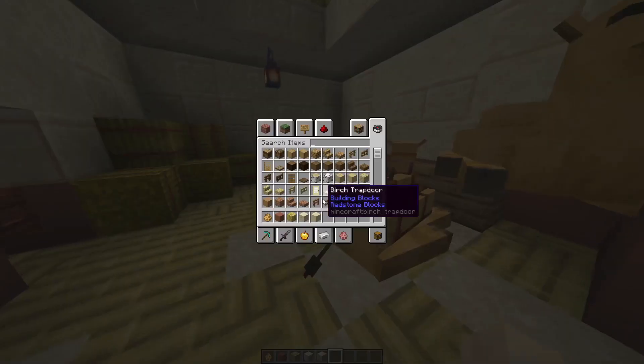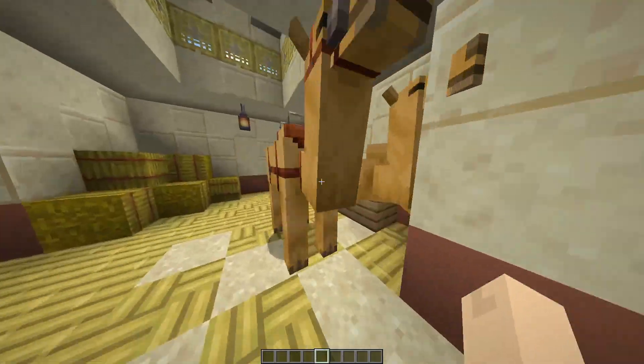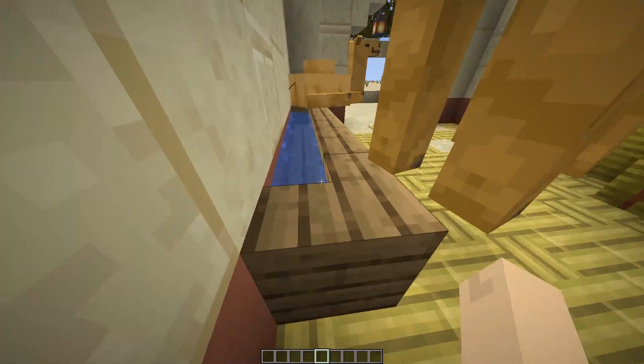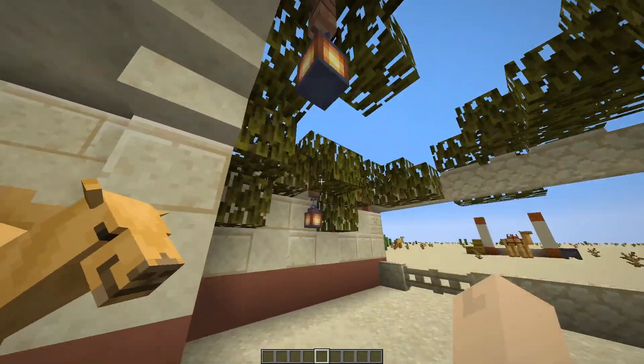We've got a couple of camels. An idea for a water trough — not unlike the cauldron over there — is to waterlog fences along the wall like this, and it looks like the camels can come over and take a drink from it.